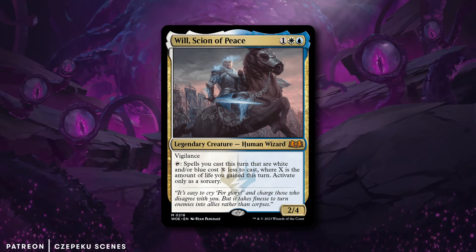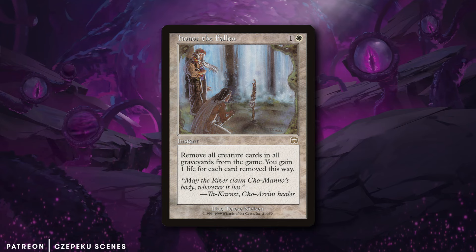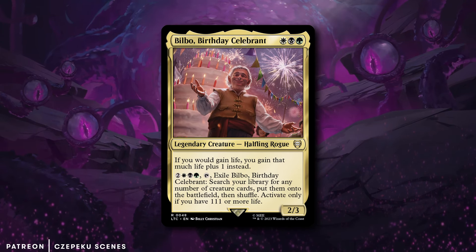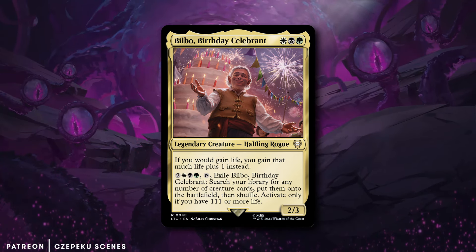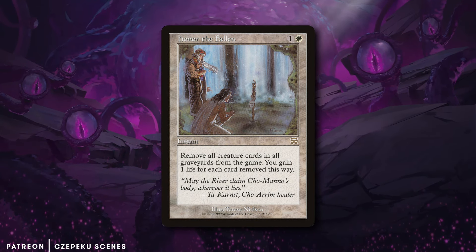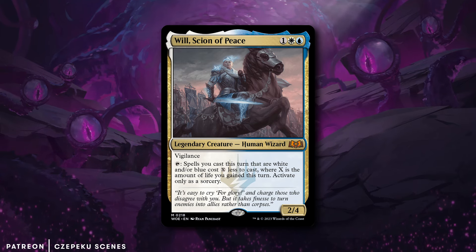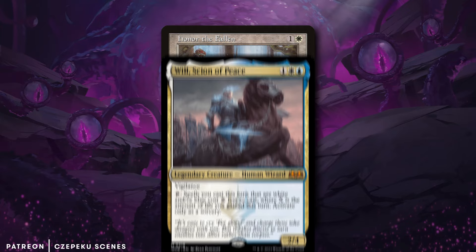Maybe if you put something like this with Will Sign of Peace, where your spells cost less for the amount of life you gain this turn — this card would be absolutely insane. Bilbo Birthday Celebrant seems really good with this too, because you can flood the board with creatures. Like, tap my Will, go ahead and make all my spells cost 20 less this turn.